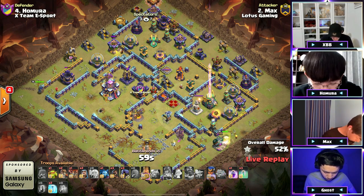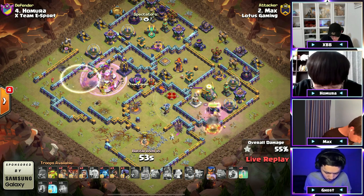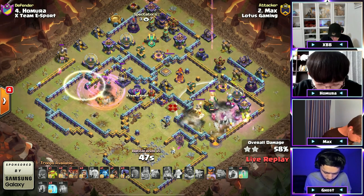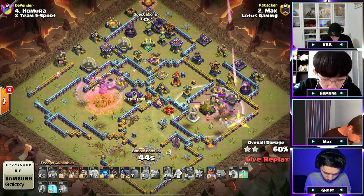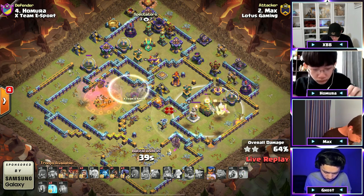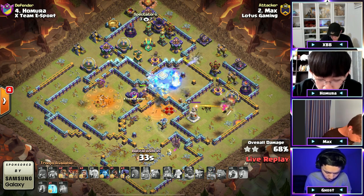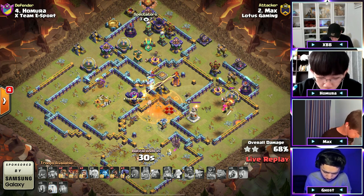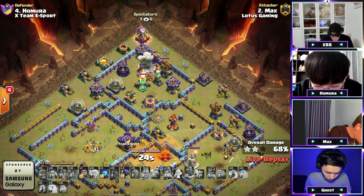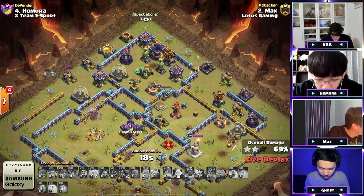He sends the RC to secure this two star — rages the invis to help take that down as fast as possible. The king's ability goes through to try to make his way to the eagle. He makes the RC invisible again to try to take out the monolith, stuns it, with a handful more troops. The RC ability is going to go off — makes her invisible before the poison gets launched. He pops the ability, freezes the enemy RC — poison spell goes down, takes out a mortar and the builder hut. He drops a hog, a balloon, a couple wall breaks, a wizard — is it gonna be 69? Down it goes — 69!